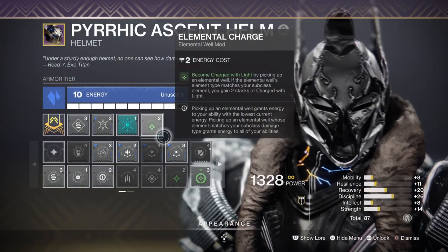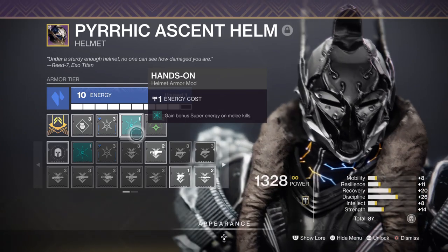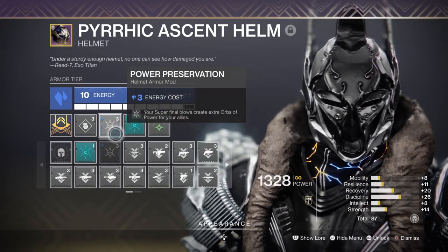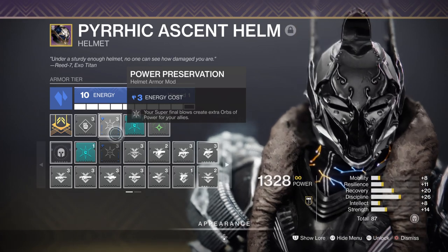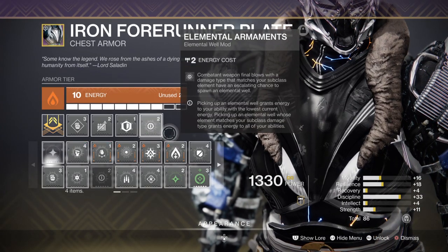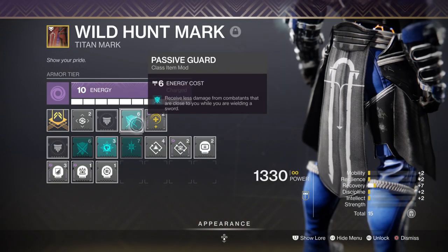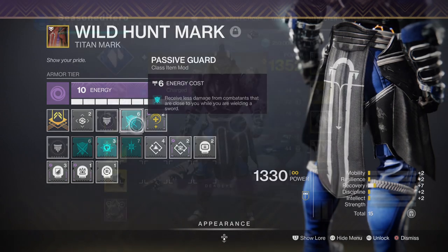Leftover mods we have are: Elemental Charge for activating Protective Light; Hands-On for gaining super energy via powered melee hits; Power Preservation for creating more Orbs of Power while using a Super; Elemental Armaments for increased weapon damage depending on the subclass being used; Sword Reserves for more sword ammo; and Passive Guard for reduced damage while surrounded and having a sword equipped.